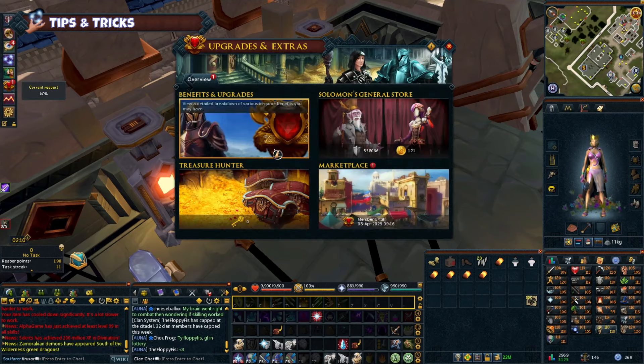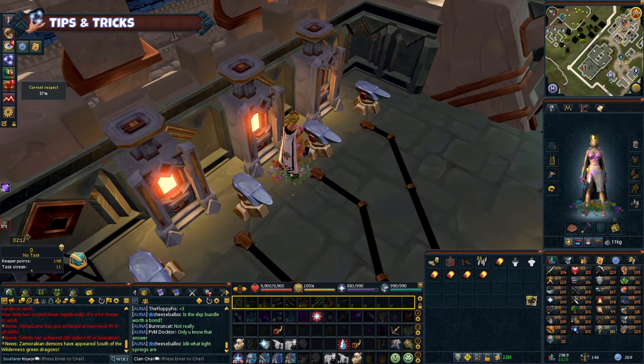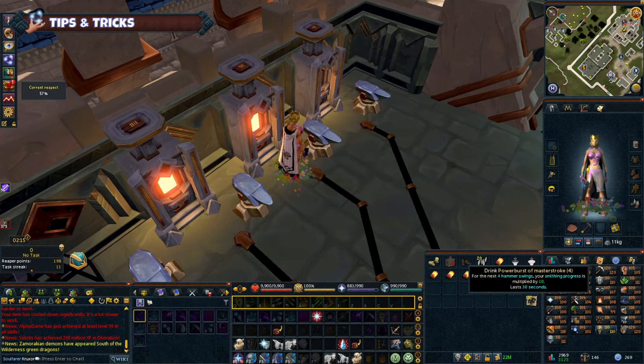Treasure Hunter. While some dislike it, Treasure Hunter uses real-life currency for cosmetic overrides and boosts. It's completely optional, but some promotions offer free keys and you get three keys per day just for having membership. Complete daily challenges like collecting Vizwax, which you can use to charge your quick teleports or sell for some quick GP. You can also do the challenges under the Adventure tab for free Treasure Hunter keys and XP.